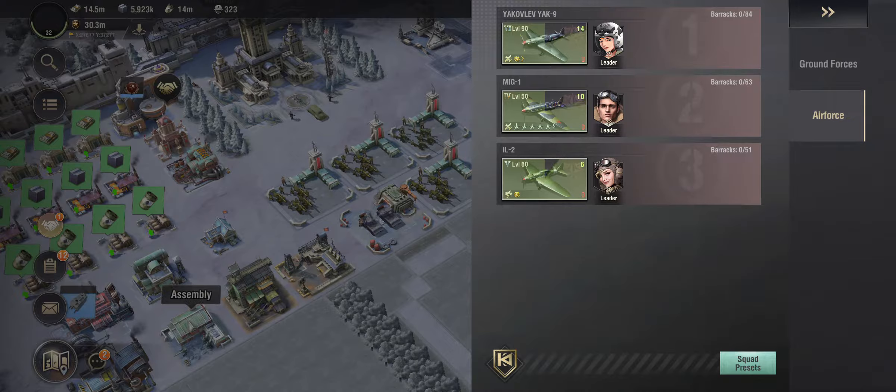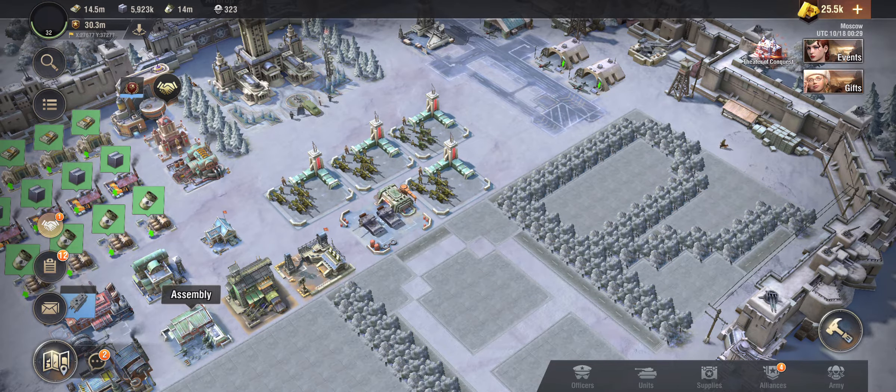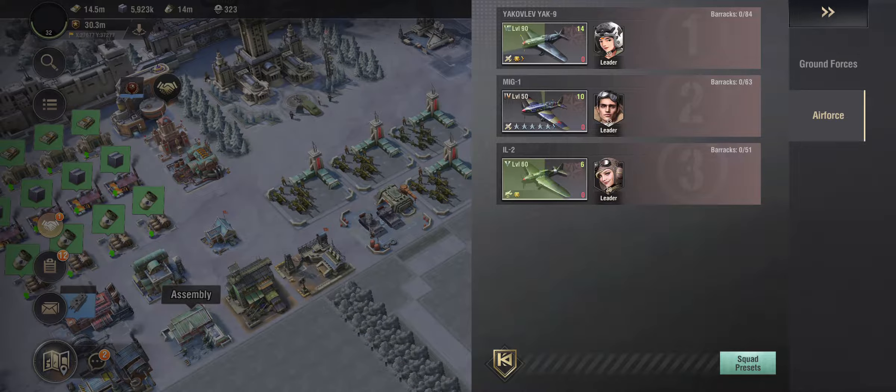Let's restore this, max out the Liberty, and see how we go from there. My overall power with units alone - because I don't have my airplanes - well, let's train them so we find out what my total power is. And as you can see with my airplanes, I didn't focus that much on them, but I'm starting to focus a bit now on my fighter plane.